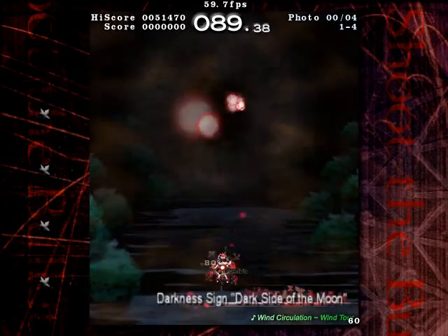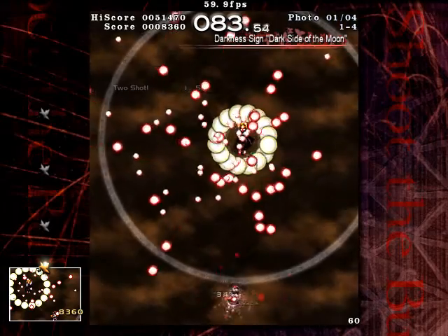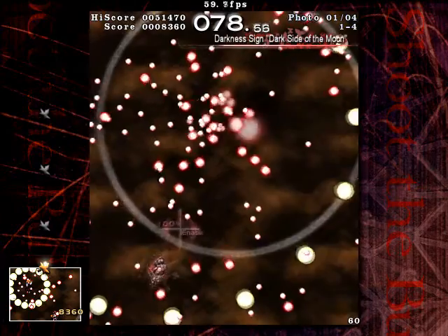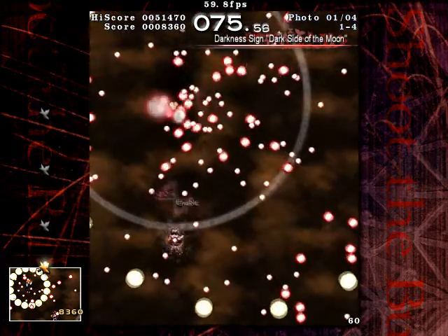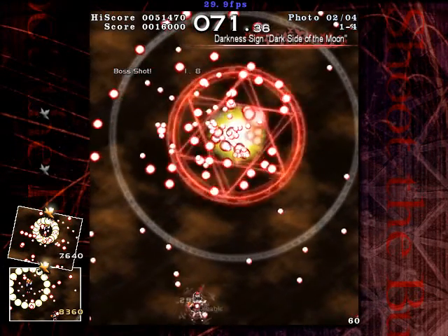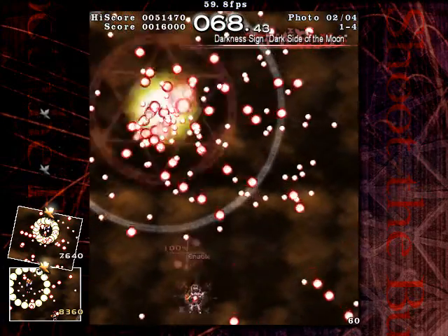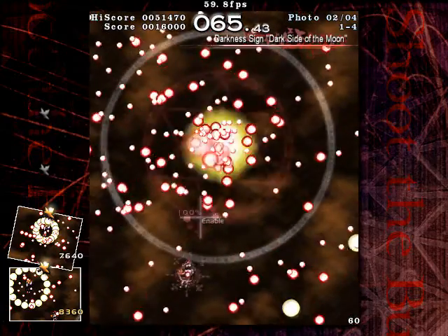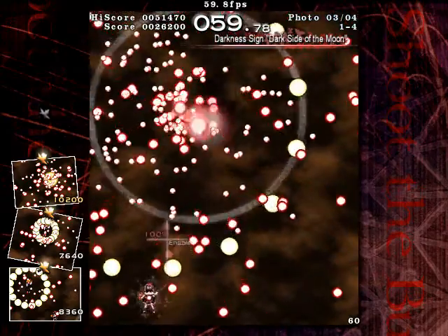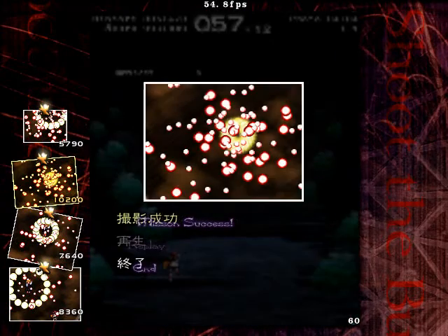On to the next scene then. Scene 1-4 is Rumia's spell, darkness side, Dark Side of the Moon. She'll basically move around and fire random shots everywhere, as well as a ring of shots. I'm pretty sure that while she's in the hidden state, taking a picture will not work. So yeah, just be wary of that. Anyway, on to the next scene then.